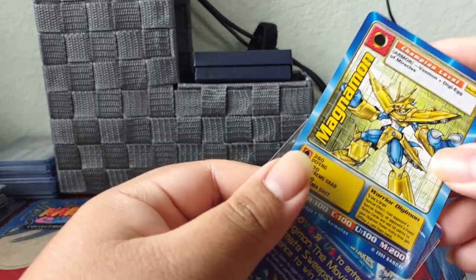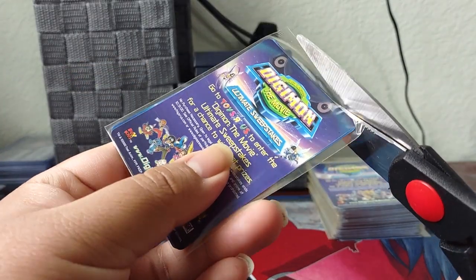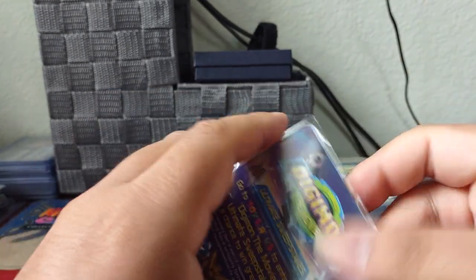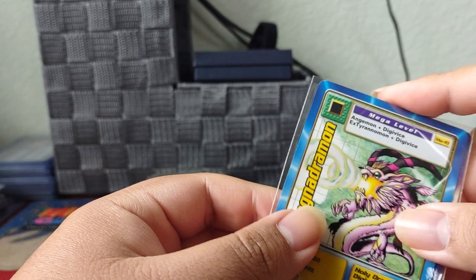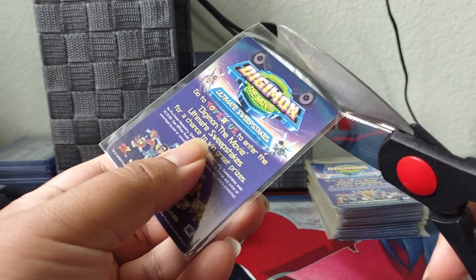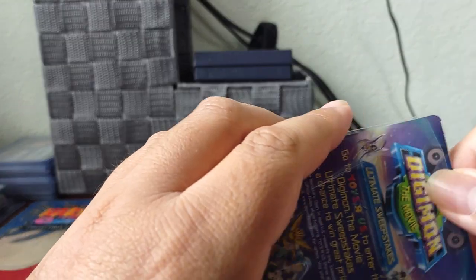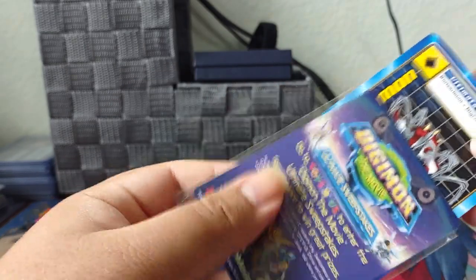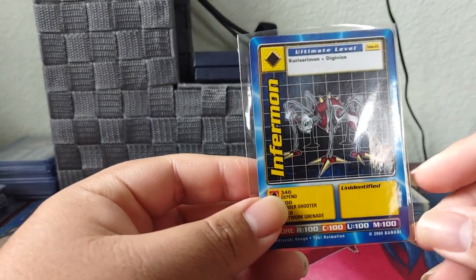We get Magnamon number 4, and then Magnamon number 5 — this is number 10. So far we've gotten all different ones, which is good. This might be our first double just now that I said that. Nice, a new one — Infernomon, movie promo number 11.